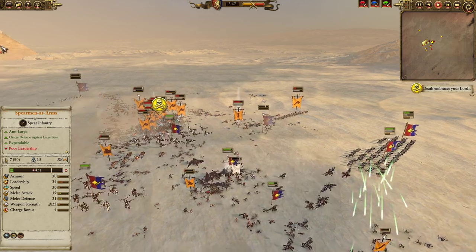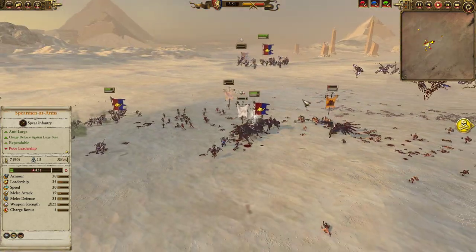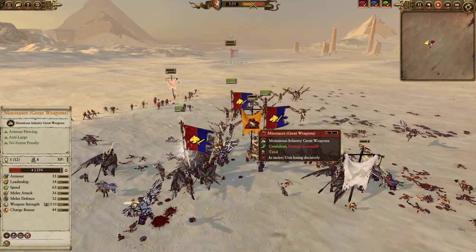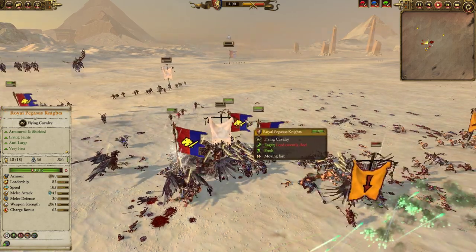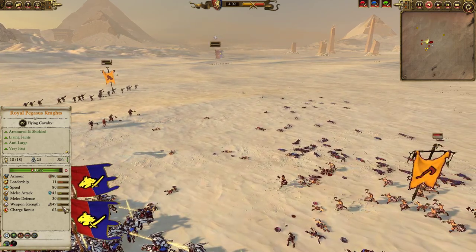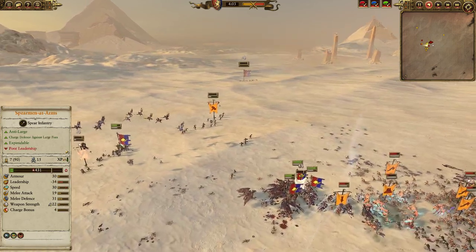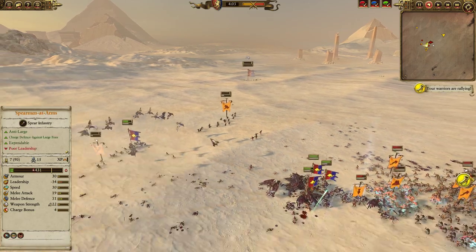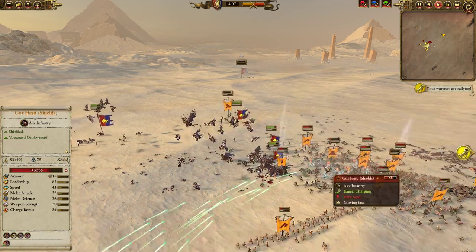Fortunately the Royal Hippogriffs are still pretty healthy — they actually got hit by a Favor of the Fae before the Fae Enchantress went down. My opponent makes a bit of a misplay, allowing his Minotaurs to overextend, and in we go. The Minotaurs are going to get dumpstered by the Pegasus Knights, who are doing so much damage on the charge — 61 weapon strength with a bonus versus large of 12. Even regular Pegasus Knights have a bonus versus large of 10, so there's a significant bonus there, and we're just able to annihilate the Minotaurs.